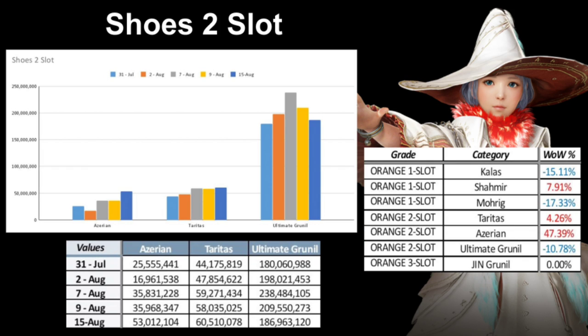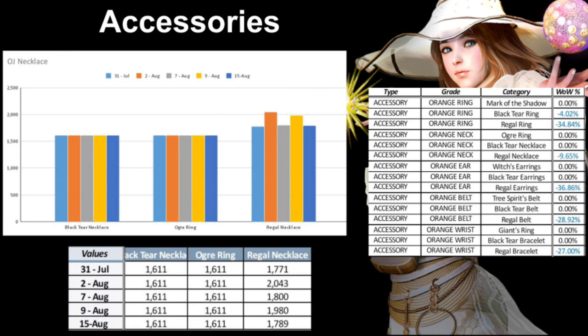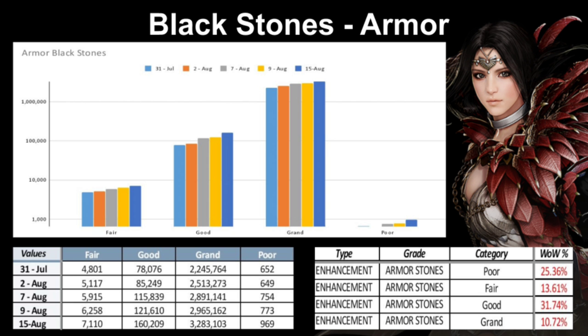All accessories have stayed the same in price with the exception of the Regal accessory, which has been steadily dropping since August 2nd. Blackstones continue to see a rise in costs, with good Blackstones reaching as high as 160,000 each — over double what they sold for on July 31st. If you've been stockpiling, they're almost at their peak, so you might want to start selling soon, as defensive gear coming down in price means Blackstones will follow a few days behind.